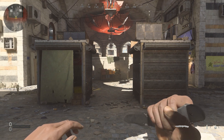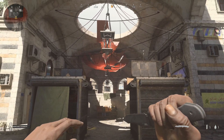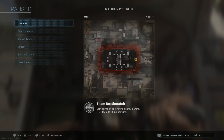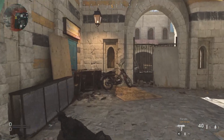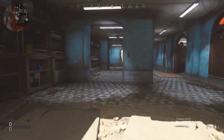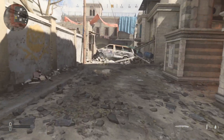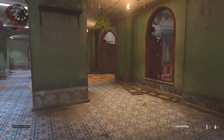Hey guys, what's going on, it's Acez here today with another video. In today's video we're gonna be checking out the brand new map Bazaar in Modern Warfare. This is a gunfight map, very very small as you can see on the screen. We're gonna check it out, run through the whole entire map, maybe look for some hop-ups. We just kind of look at everything, see what you can jump on, get a feel for the map.